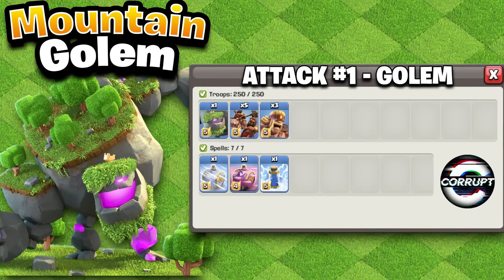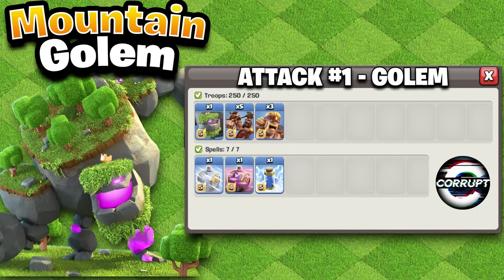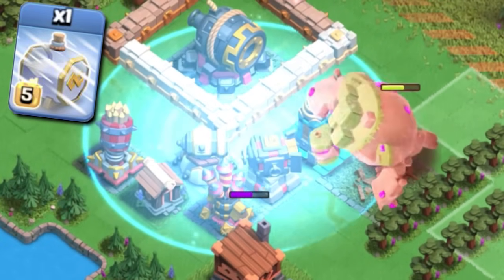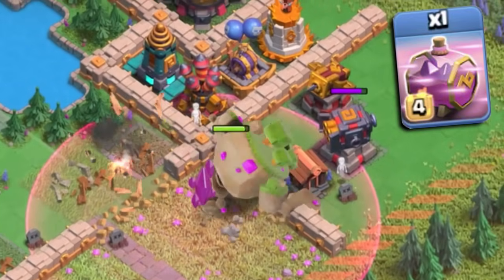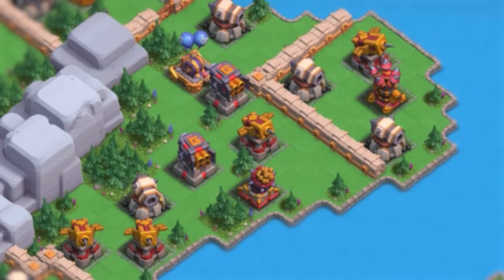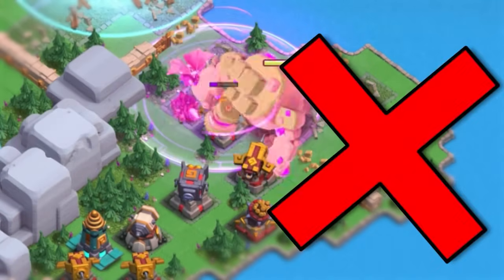For your first attack, this is the army composition I would recommend. You are taking one Frost, one Haste, and one Zap for the first half. The Frost is really good for key defenses or any sustained fire areas, while the Haste gives your Golem that speed buff he desperately needs. The Zap can be really flexible against burst or ramp-up defenses like an Inferno or a Multicannon. Just be sure to notice if the district has lots of sustained fire the Golem is going to be forced to take, as these types of bases can spell trouble for your Mountain Golem big time.